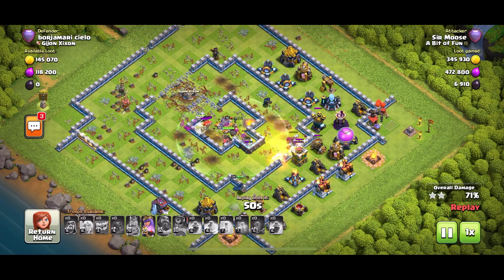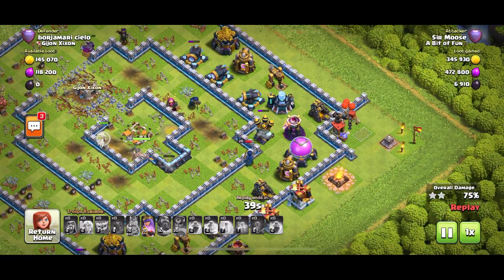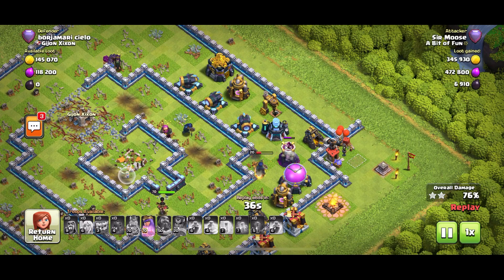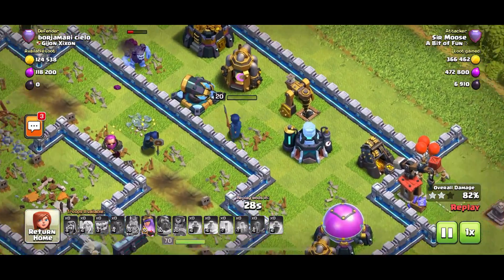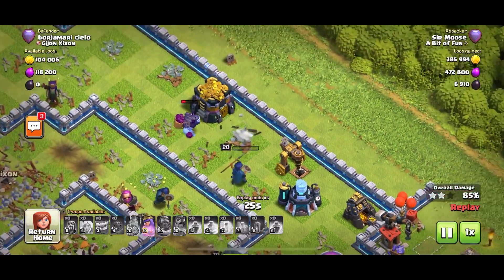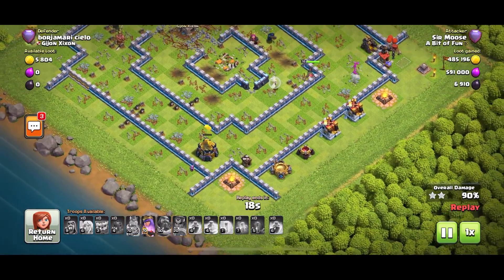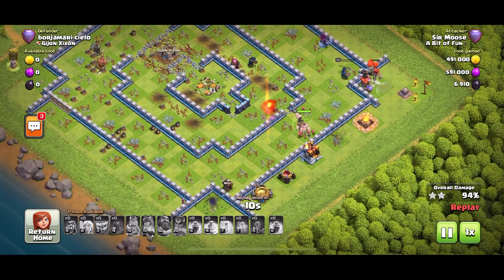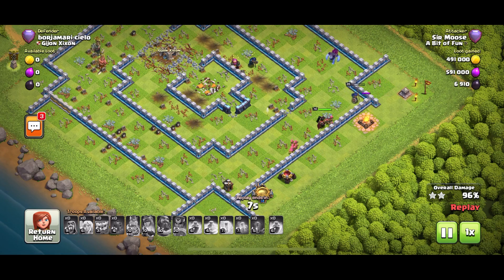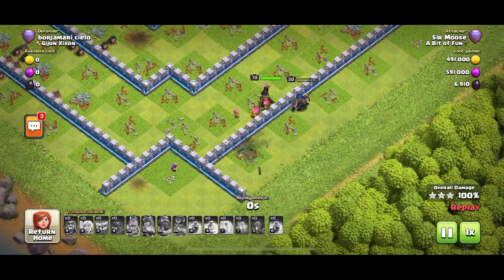We've got the Queen ability. We've got one wizard on the battlefield — normally we have Mike the Minion, but Mike is on holiday at the moment; he needed some time off, but he will be back. Do remember we've got loads more attack strategies — check out my Made Simple attack strategy series. Look at the health of that Royal Champion — wow, basically a blade of grass at this moment. No health whatsoever. But that's how I planned it, of course. Three seconds, two seconds — kaboom! Three stars!